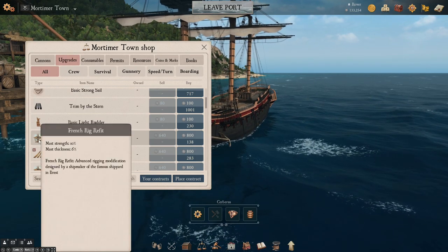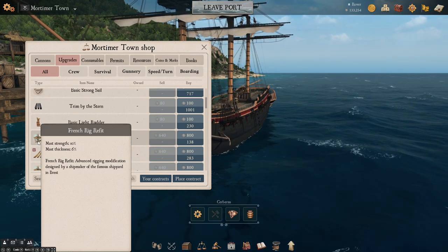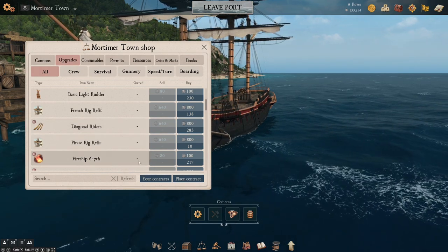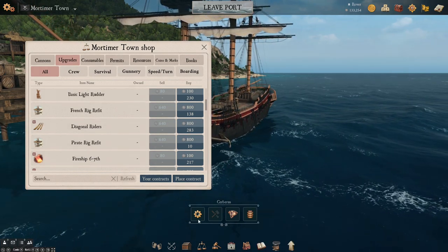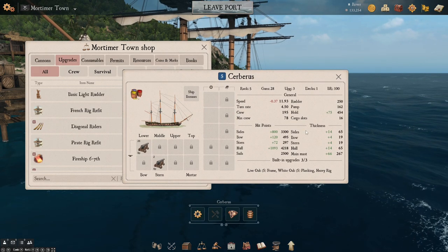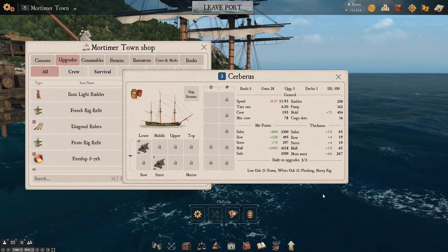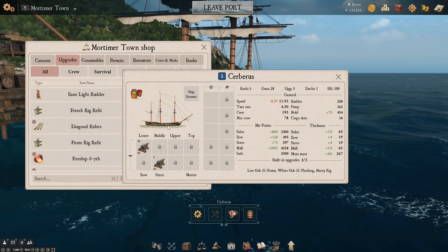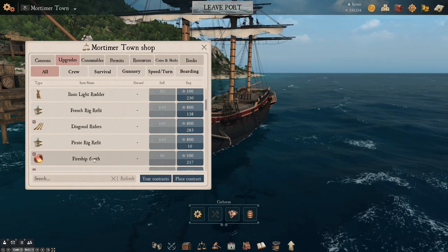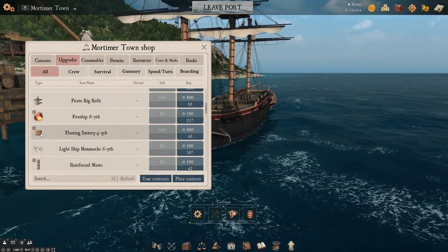French rig refit could work, but it's not going to help for PVE very much. This is going to be a PVE ship by the way — a slogging kind of ship, a heavy hitter. It's going to get in close and pump broadsides into our foes. So think about how you want to build your ship before you actually buy your upgrades. We want things that will increase our hull strength, things that will increase our firepower, and potentially our boarding capacity. So we don't need to worry so much about the rigging.